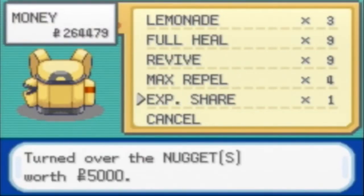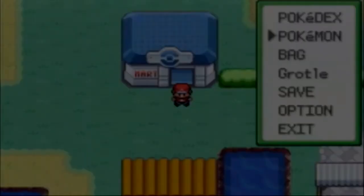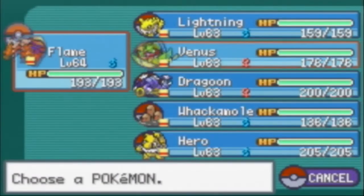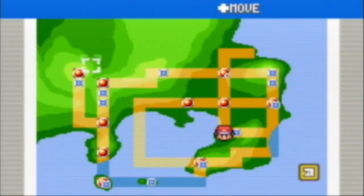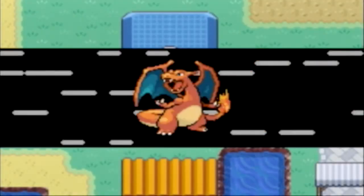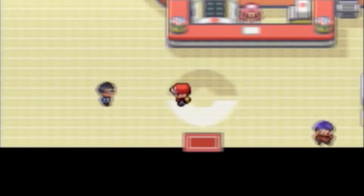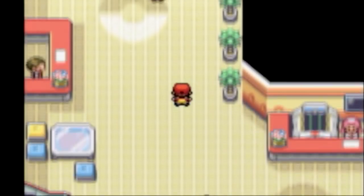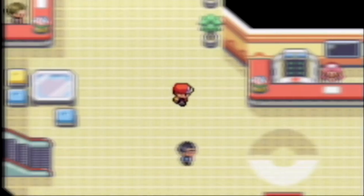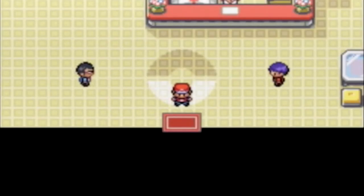Let's sell the Nugget - there we go, nice. I'm gonna fly back to the Pokemon Center. Sorry if this video is dragging on - it's almost over for this part, so don't worry. I'm gonna level grind and get a lot of experience. Let's go back to the Indigo Plateau and go inside to the Pokemon Center. If you tried to go in before and there was a cool trainer blocking the entrance to the Pokemon League rooms with the Elite Four rooms, it hasn't unlocked for you yet.